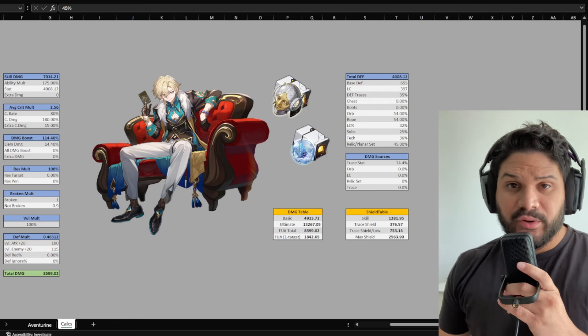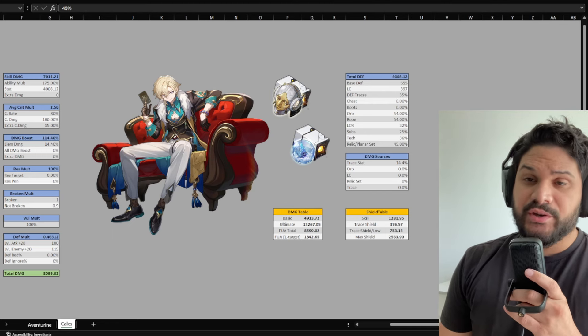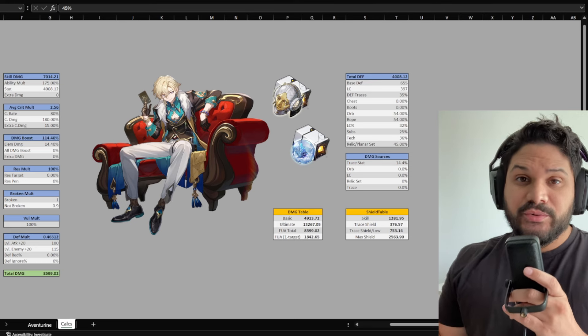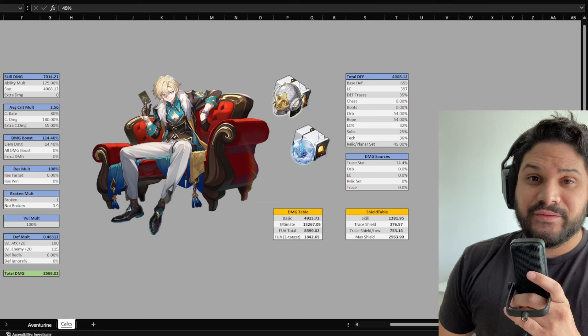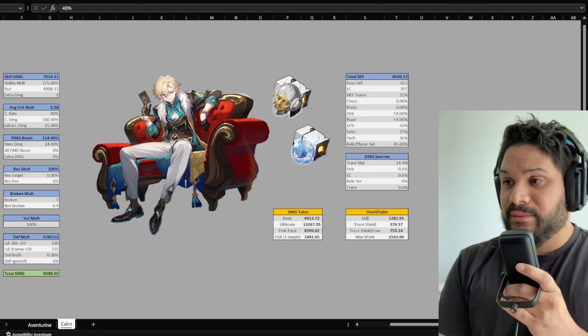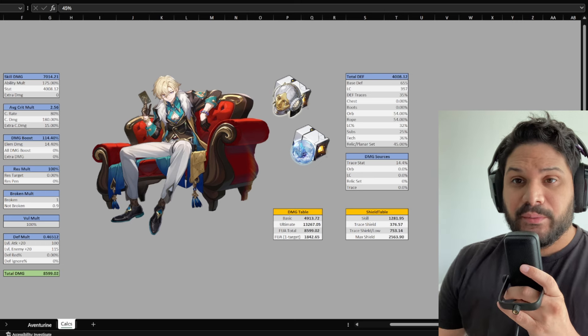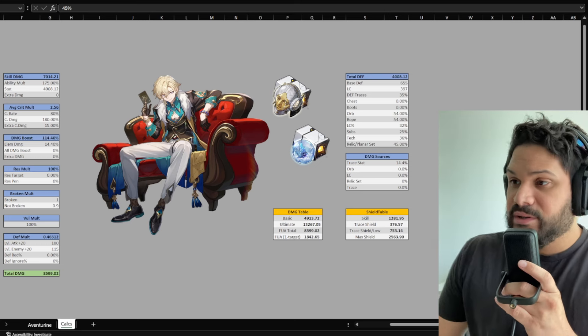Welcome back to the channel. Today we're going to be taking a look at Adventurine's light cone situation. For those of you who are planning on summoning for Adventurine, good news is that he has a lot of options — you don't have to go for his S1. I'm going to make an argument that you don't really need it if you have certain light cones. That's what we're getting into today: Adventurine's light cone calculations.